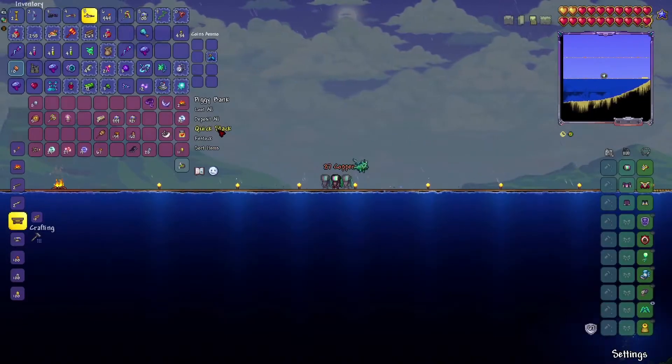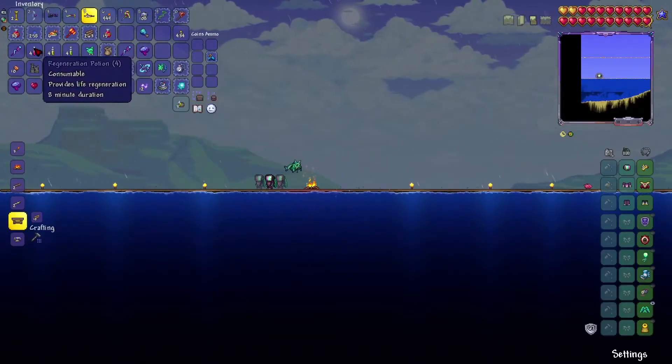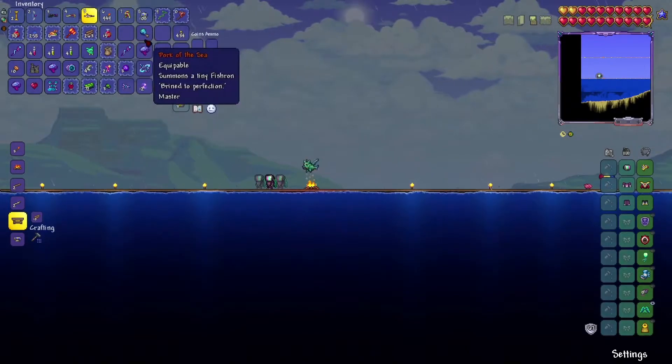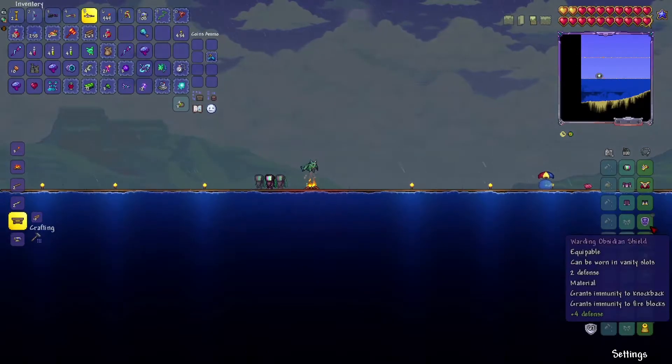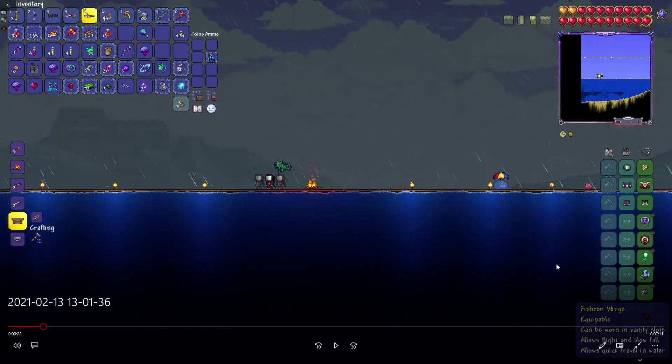I'm only using four buffs: Regen, Ironskin, Swiftness, and Endurance. I'm also using my Mega Shark and High Velocity Bullets — I actually run out of High Velocity Bullets in this fight. The Obsidian Shield, or at least the Cobalt Shield — something to make you not take knockback — is pretty much required for this fight. If you get hit by a Sharkron and then go straight into Duke Fishron, you're going to get killed.